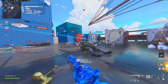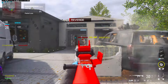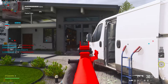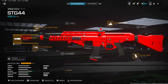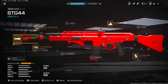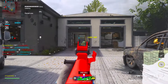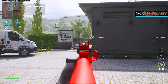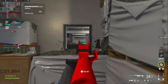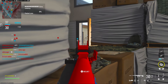The number two gun is the STG 44. The number one gun is something everyone's started using again — you'll see. First attachment on the STG 44 is the Zemin 35 Compensated Flash Hider for the muzzle for horizontal and vertical recoil. The barrel is the Bruen Crux Heavy Barrel for bullet velocity, damage range, and recoil control — though you don't get ADS and sprint-to-fire improvements with that barrel.